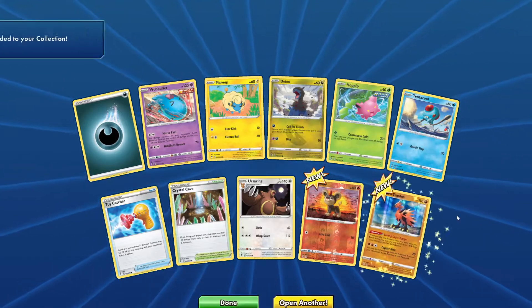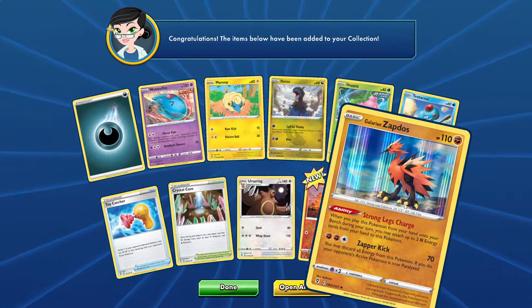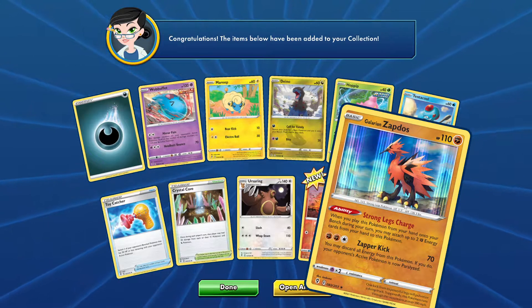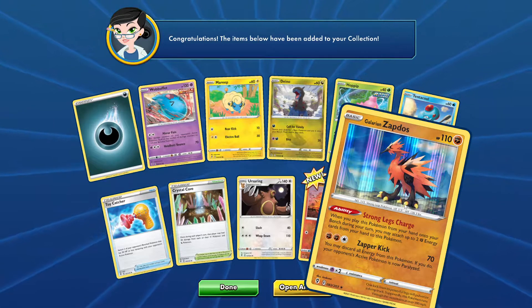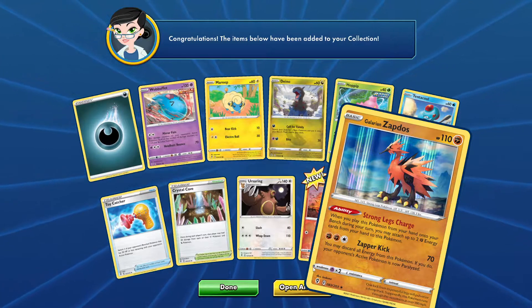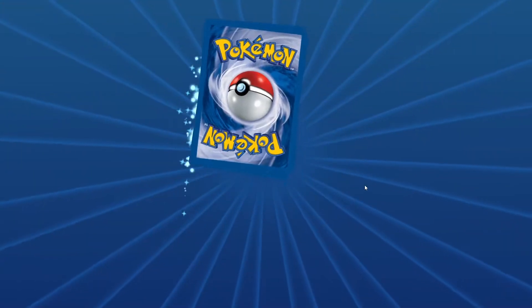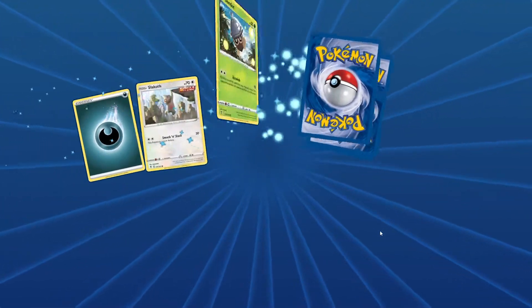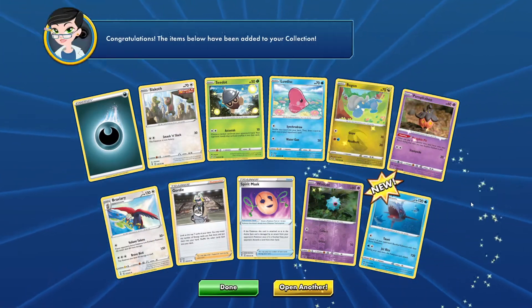Another Galarian Zapdos — 3 energy, 70 damage. You may discard all energy from this Pokémon; if you do, your opponent's active Pokémon is now paralyzed. I don't see it being used that much honestly — it seems to be a hard card to use properly.